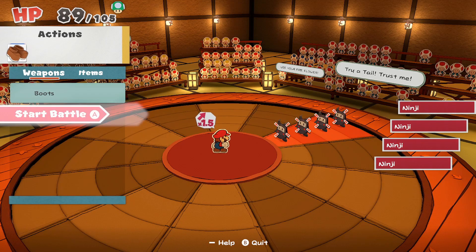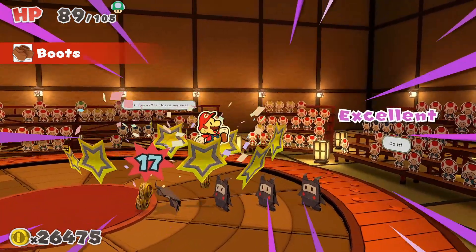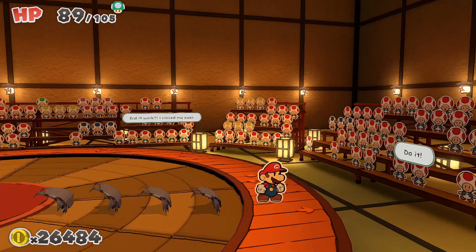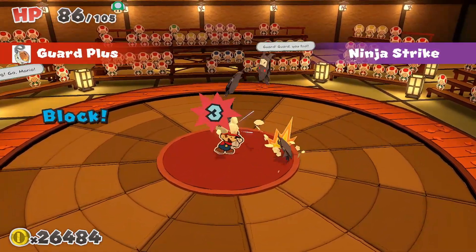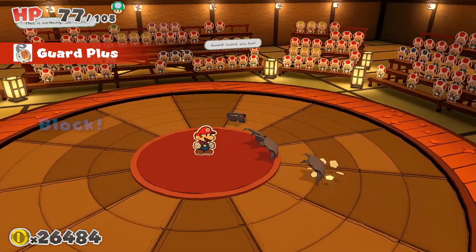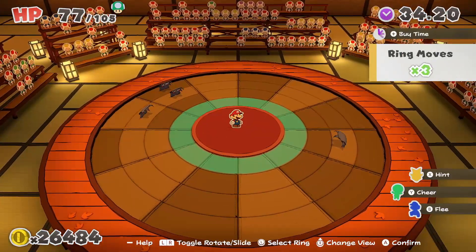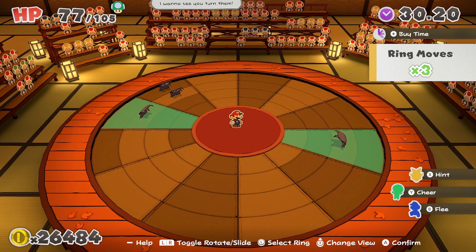We're not gonna use the shiny iron boots, we're just gonna go for it — jump at him. Actually, we should use a fire flower. We can use the tail on these guys; I tried the tail out in another battle before, just to see how it was going. So if I did that, then we would've been able to... let's see.